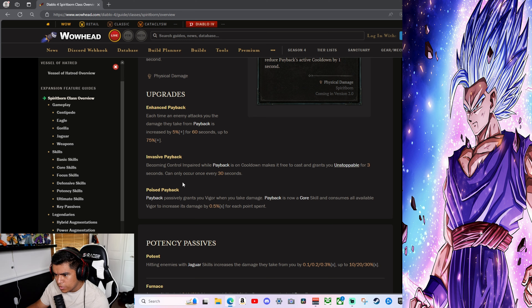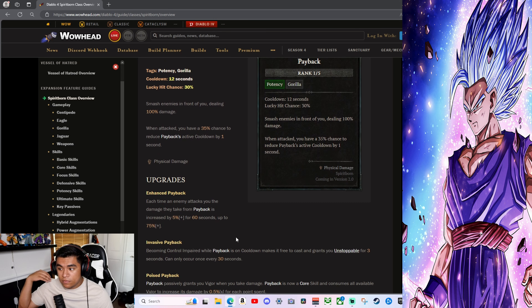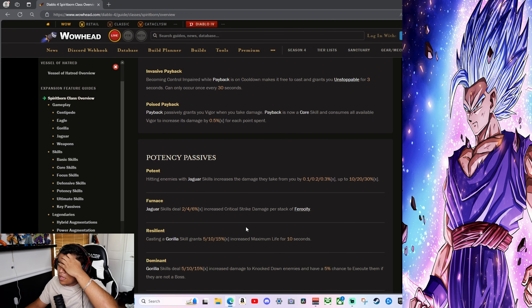Payback — Gorilla, 12-second cooldown: smash enemies in front of you dealing 100 damage; when attacked you have a 35% chance to reduce Payback's active cooldown by 1 second. Enhanced Payback — each time an enemy attacks you, the damage they take from Payback is increased by 5% for 60 seconds, up to 75%. Invasive Payback — becoming crowd-controlled while Payback is on cooldown makes it free to cast. Poised Payback passively grants you vigor when you take damage; Payback becomes a core skill consuming all available vigor to increase its damage by 0.5 per point.